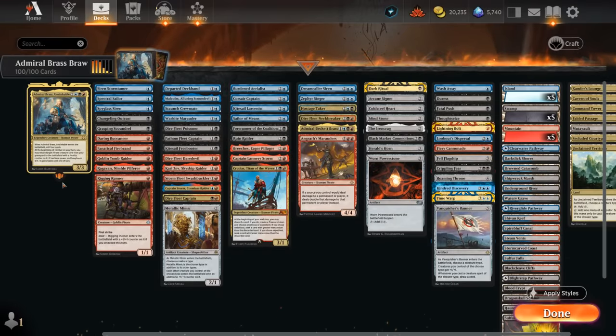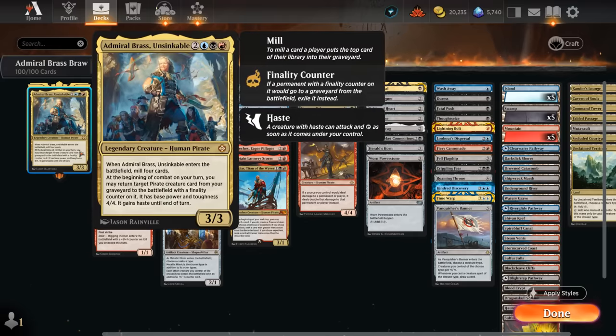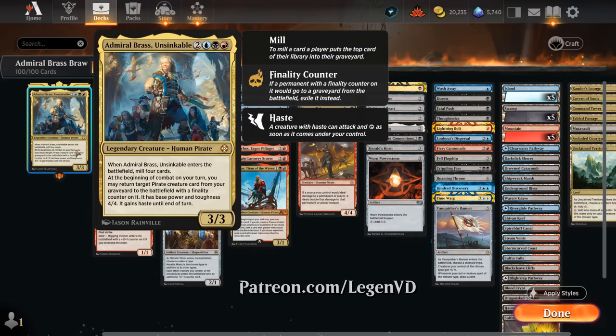Hello and welcome to another Historic Brawl gameplay video. Today we're taking a look at a blue, black, and red — or Grixis colored — pirates deck featuring Admiral Brass Unsinkable, as voted on by my supporters on Patreon.